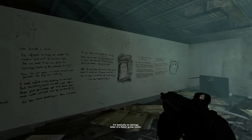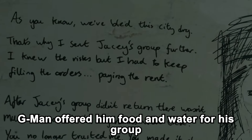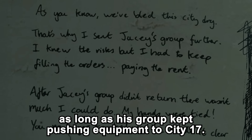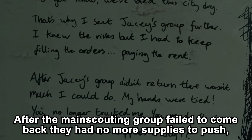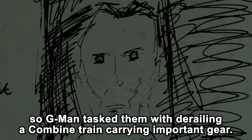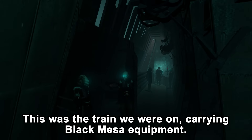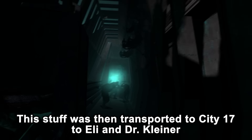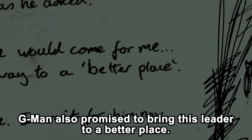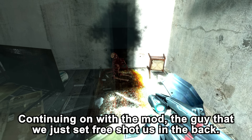We fight through another building full of rebels and find a trapped civil protection unit. In the same room we find texts — scribbles of what seems to be a madman. It's basically an apology letter of a rebel group leader talking about his encounter with the G-Man. G-Man offered him food and water for his group as long as he kept pushing equipment to City 17. G-Man tasked him with derailing a combat train carrying important gear — that was the train we were on, carrying Black Mesa equipment. This stuff was then transported to City 17 to Eli and Kleiner. G-Man also promised to bring this leader to a better place, which, looking at his body, we will never know for sure.